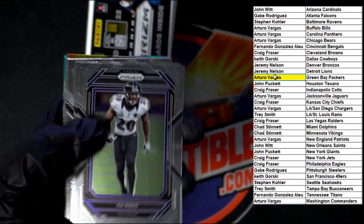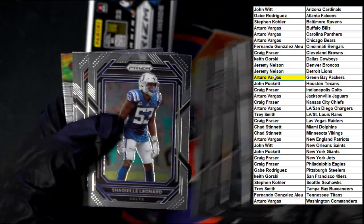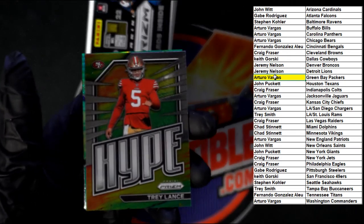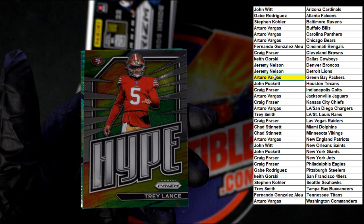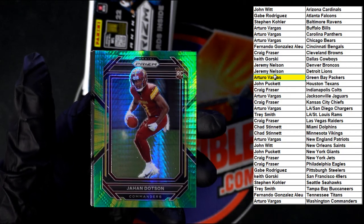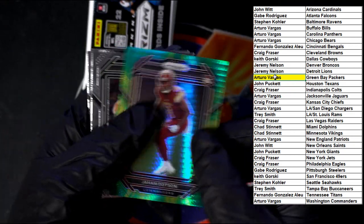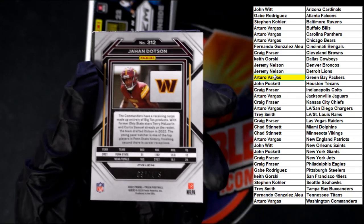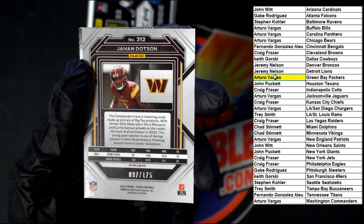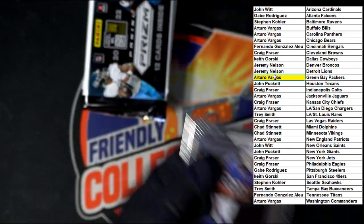Starting off — Ed Reed. Marshal Falk. Oh — Trey Lance hype! Nice Dotson right there for the Commanders — very nice. Going to Arturo with this one — 97 of 175. There it is — 97 of 175. Ruckert and Cook to end that pack.